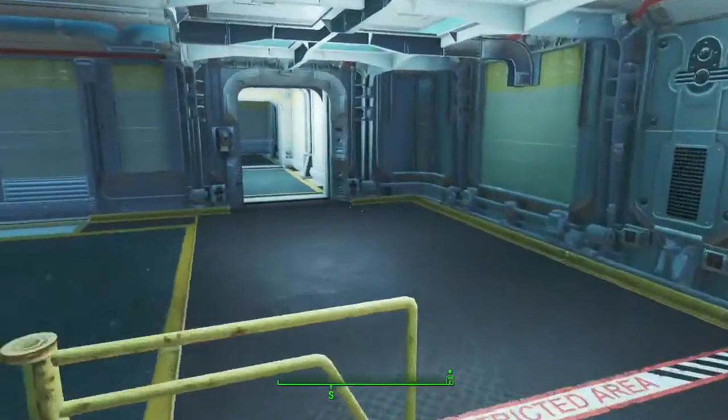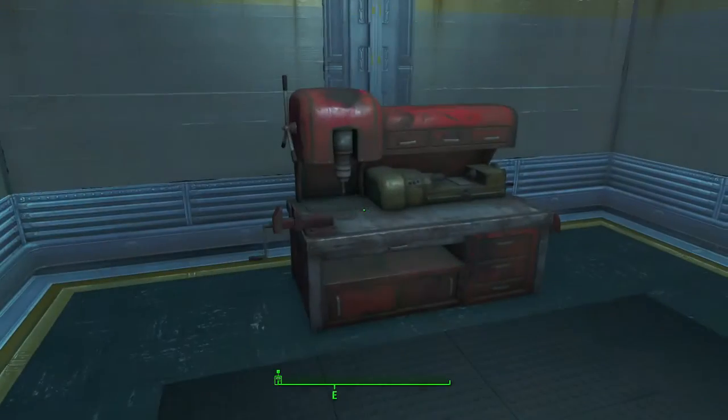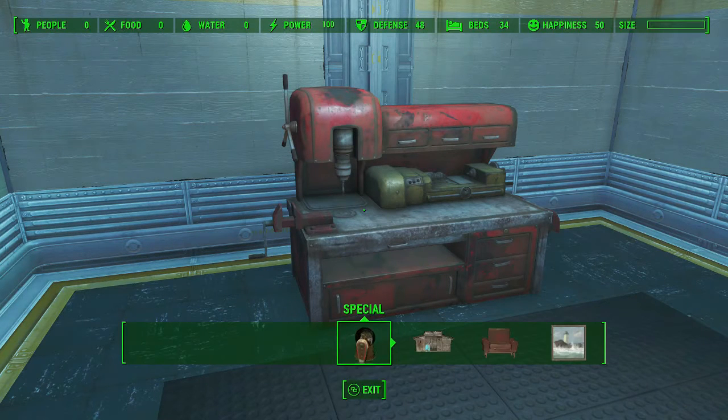As soon as you come in, immediately to your left you'll have a preset workbench. As you can see, on the workbench it'll contain quite a few of the actual things you need.